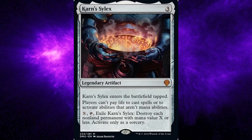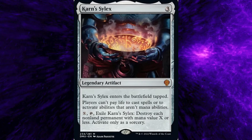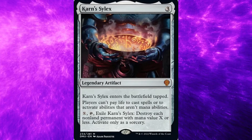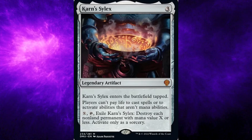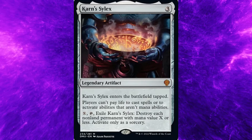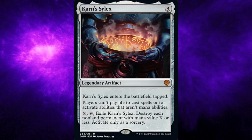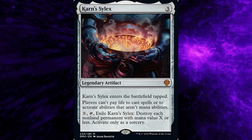Dominaria United set, card number 234: Karn's Sylex. Costs three general mana. Type: Legendary Artifact. Rarity: Mythic. Ability: Karn's Sylex enters the battlefield tapped. Players can't pay life to cast spells or to activate abilities that aren't mana abilities. X general mana, tap, exile Karn's Sylex: Destroy each non-land permanent with mana value X or less. Activate only as a sorcery.